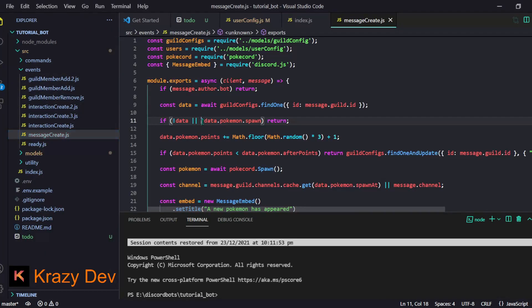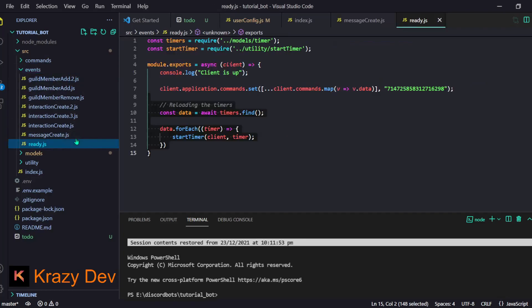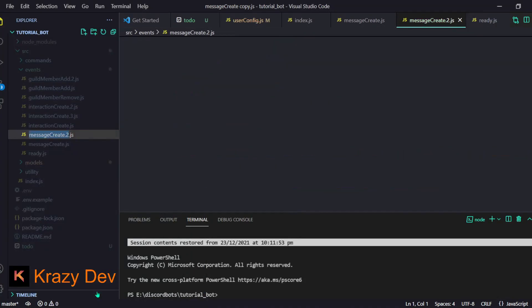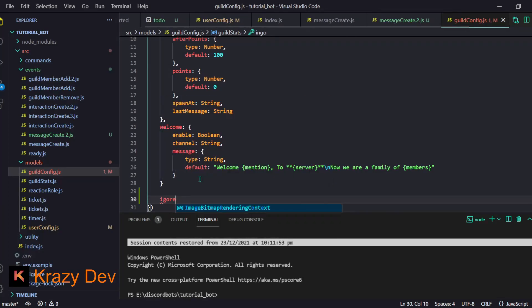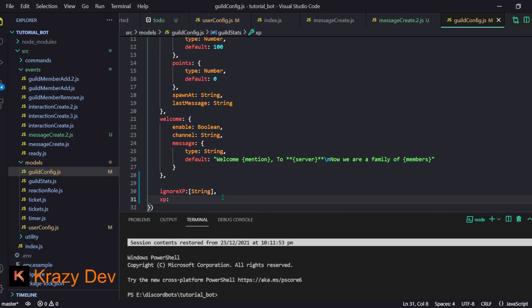There's our message create.js for Pokemon stuff. Let's create one for the XP system - I'll copy paste message create.js and rename it. I'll add a few more things in our guild config: ignore_xp, which will be an array of strings containing channel IDs where XP is disabled, and an xp field which will be a boolean to enable or disable the system.